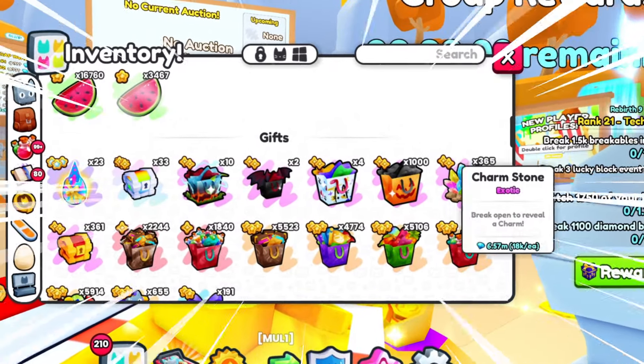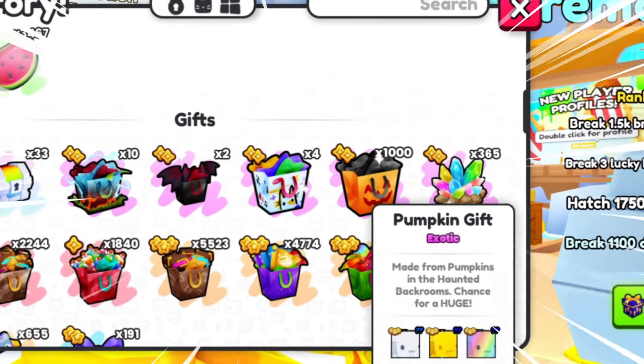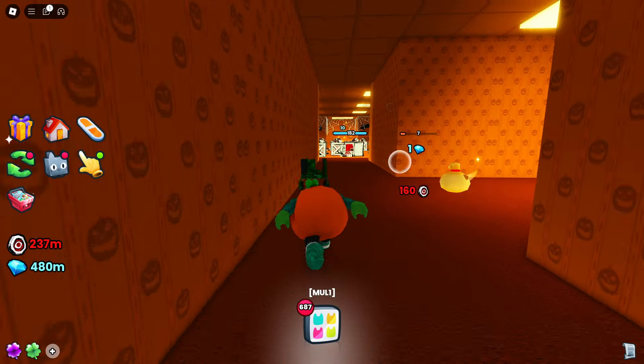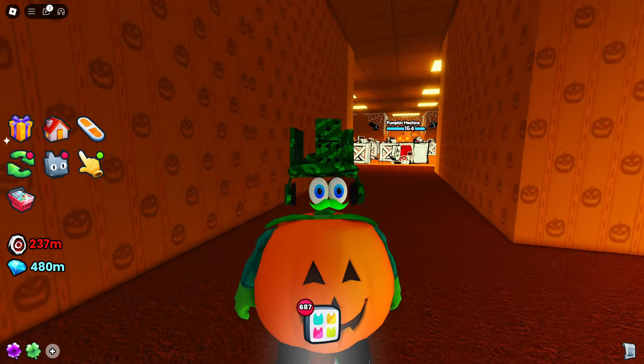I'm going to be opening 1,000 of the new pumpkin gifts in Pet Simulator 99 to try and get the huge. Make sure to stick around to the end because there's a big twist. But I'm currently lost in the back rooms and I need to escape. I think I've found the way out and yes, I'm dressed as a pumpkin.